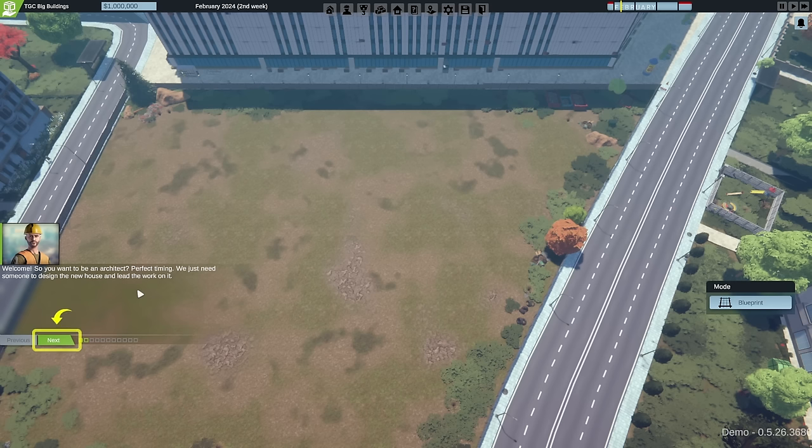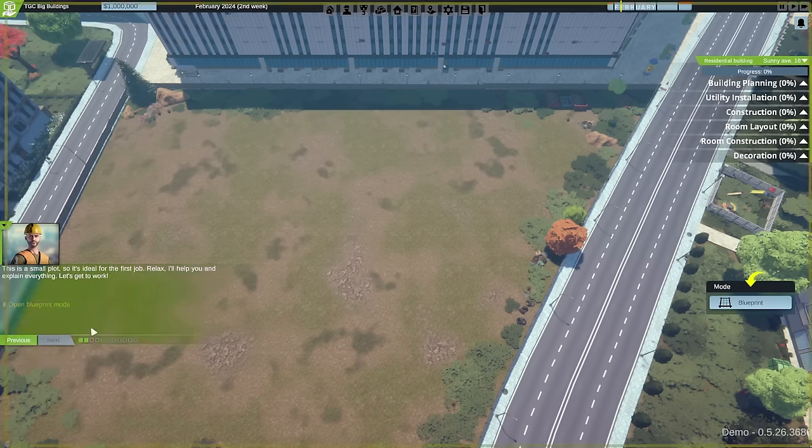We start and there's somebody talking to us - wearing a hard hat and high-vis vest, very safety conscious. They welcome us and ask if we want to be an architect. We'll try our very best; we don't know much about architecting but we'll muddle through. They tell us we just need to design a new house and lead the work on it. This is described as a small plot, ideal for the first job.